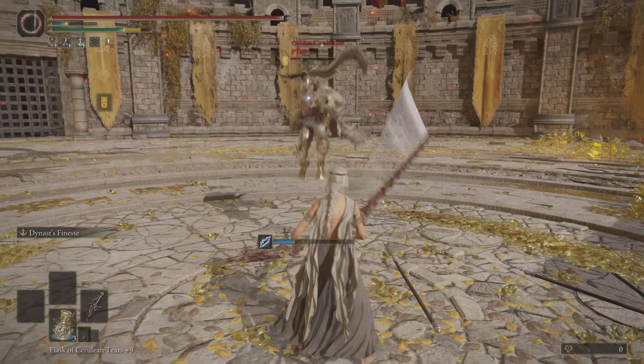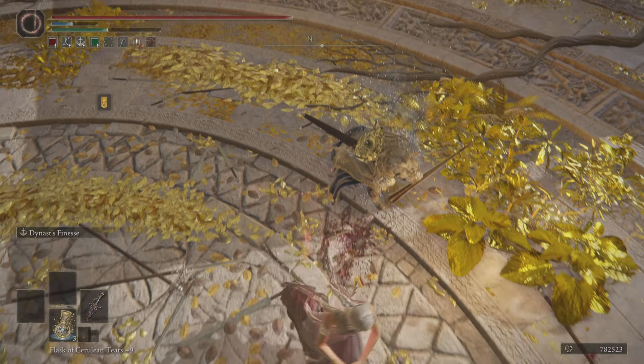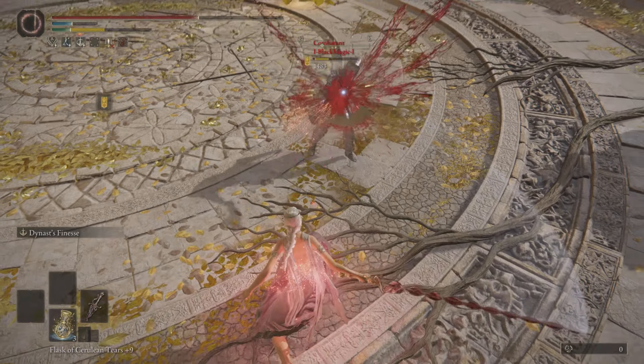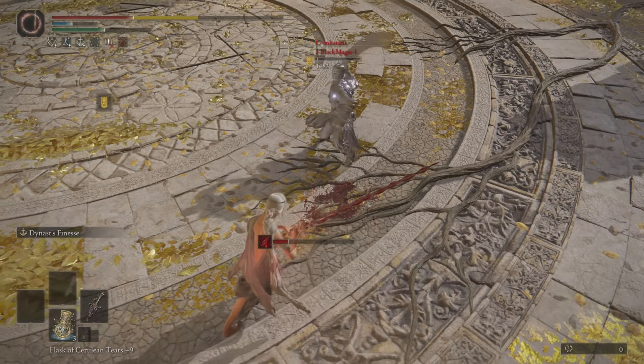So how do you use the Bloody Helice in combat? One strategy is to use the dashing finesse as a surprise — when your opponent least expects it, combo it with three heavy attacks. Another method is to use the dashing finesse to bait your opponent into a counter attack, then follow up with a combo using the skill and a heavy attack. In terms of combos, you can chain together the spin attack with other attacks: for example, use a quick jab to stagger your opponent, then follow up with a spin attack to deal massive damage.